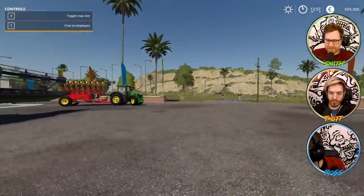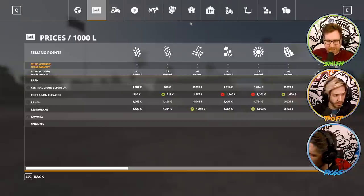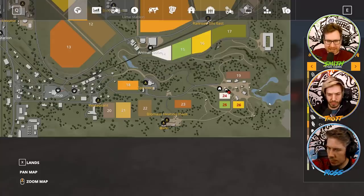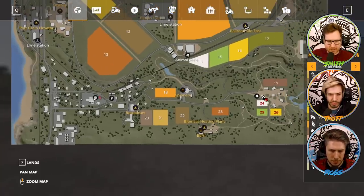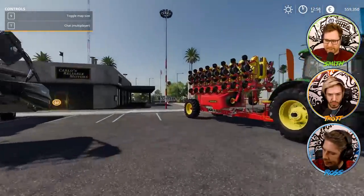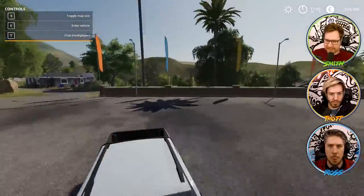If you guys can TP - press Escape then go to your map, which is the globe icon, and then just double click on the shop to the left. It's in the sort of left-hand corner. Double click on that and you should be able to TP to it. I've got some various vehicles. I think cotton farming was added in this game.